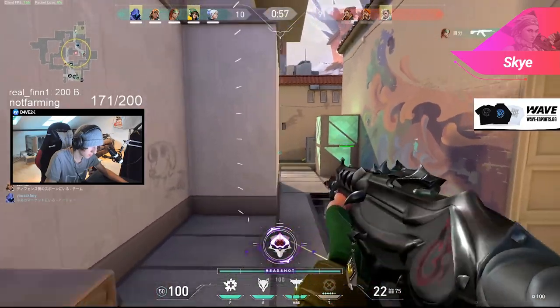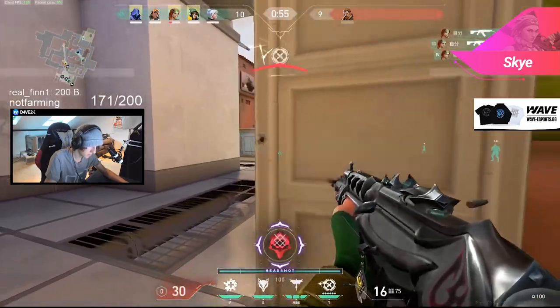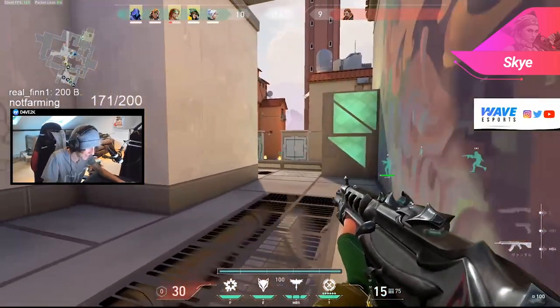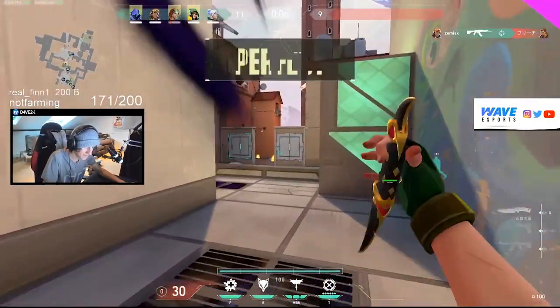This also makes Skye a great agent for watching the flank, because she can get all of her use out of her abilities early round, and since she's behind the team she can just turn around and clear out the enemies pushing from behind.